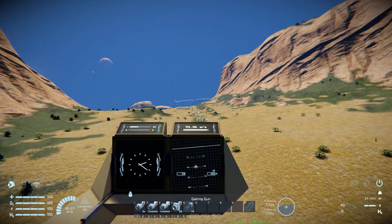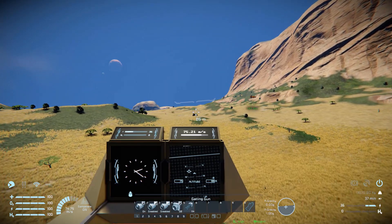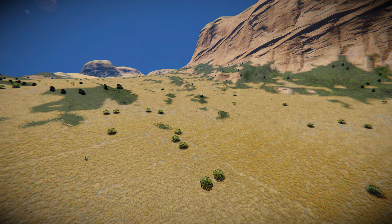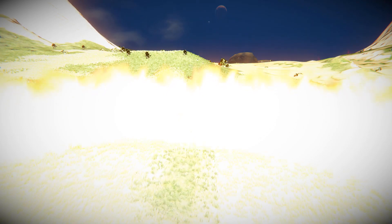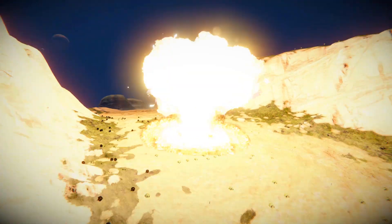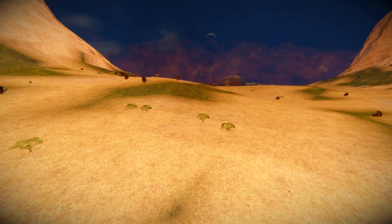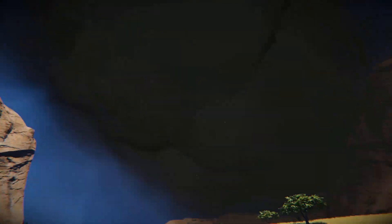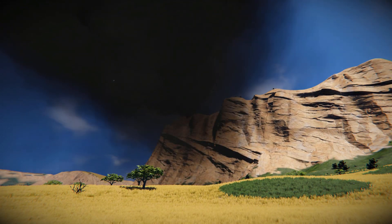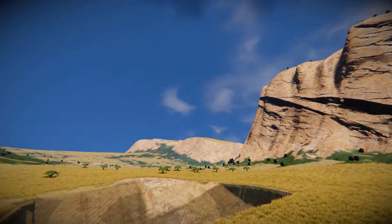Now bringing them both together — dropping a thermonuclear warhead between them to see if any survive. I'll place it fairly close by rather than right next to them. There goes the warhead on the ground with the two ships nearby, and any second now it's going to explode. My god that was loud — I have to take my headphones off, I always forget how loud and how big it is. A massive explosion. Pressing F6 to find the characters — one of them is right there with no ship to be found. The other character is on the ground too — I don't think any of them survived, which isn't too surprising. It would be fun one day to find a ship immune to this warhead, but today is not that day.